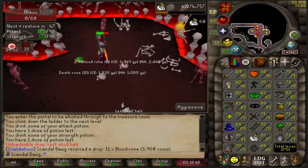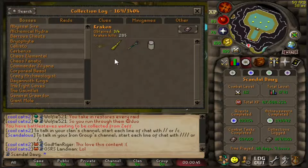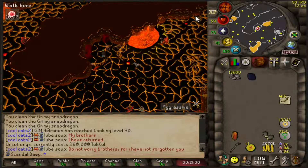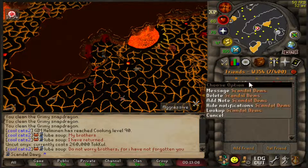Today at work I was doing some slayer and ended up getting a kraken task. Check this out — got a kraken tentacle, a full trident, and the jar of dirt in like 285 KC. I think I had 50 kills before I got this task, so pretty crazy. All we need now is one more kraken tentacle. It kind of hurts when you've got the onyx, you got the Zenyte shard, but the boy who has the crafting level hasn't logged in.